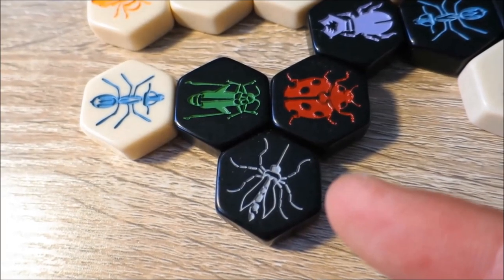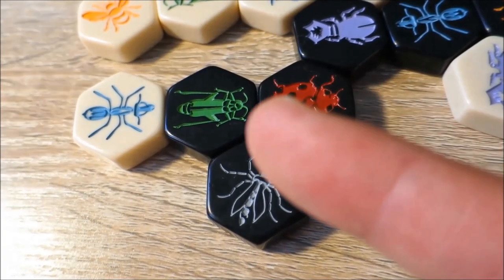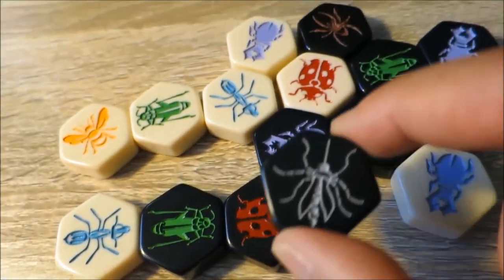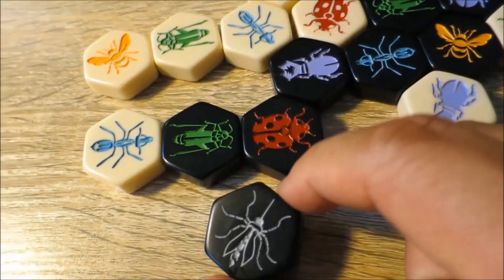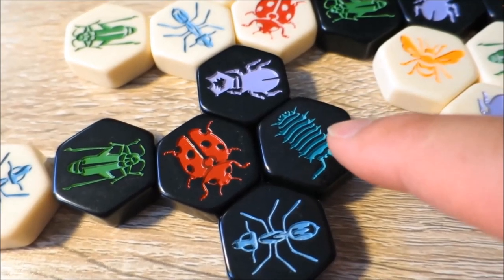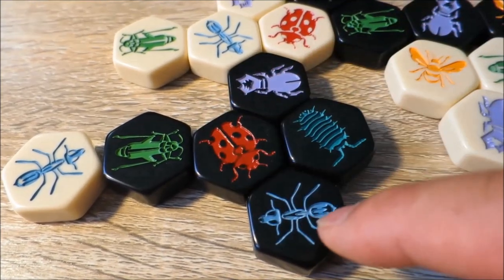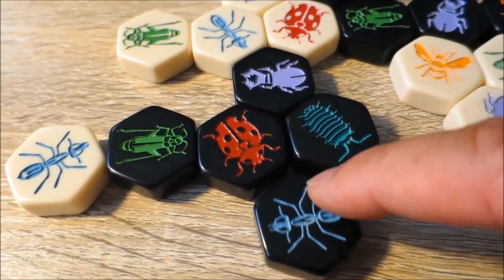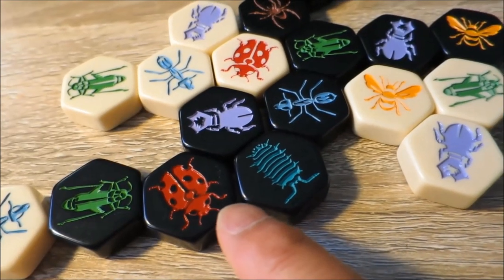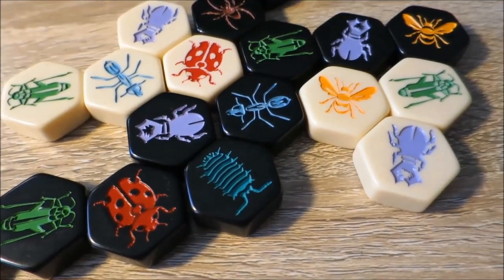The mosquito takes on the movement characteristics of the last tile it touched. So in this case, the mosquito has touched the ladybug and the grasshopper. On its next turn the mosquito could be used to jump over this line of insects, or it could be used to go up two spaces and then down one space. The pill bug has two special abilities: it can move one space at a time around the hive, or it can take an adjacent bug and — provided that it doesn't break the one hive rule — pick it up, place it on top of itself, and then move it to an adjacent space. In this case, the soldier ant moved from one edge of the pill bug tile to the other, thereby helping block this queen bee.